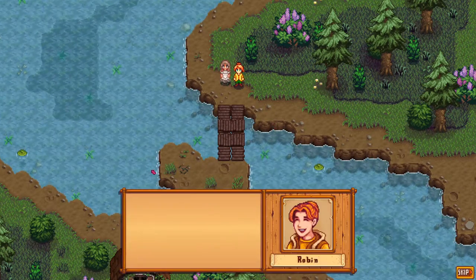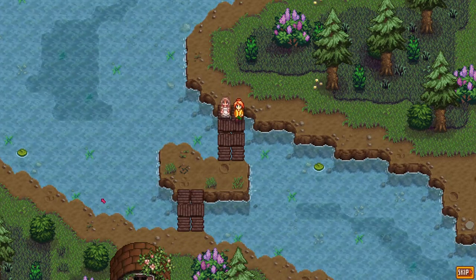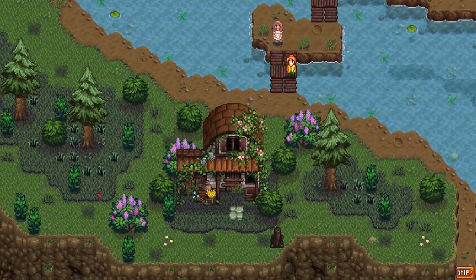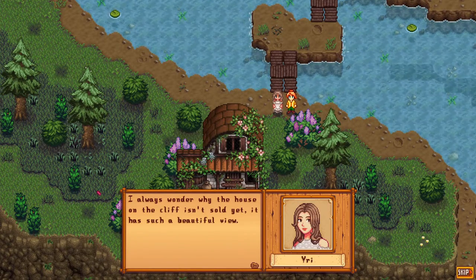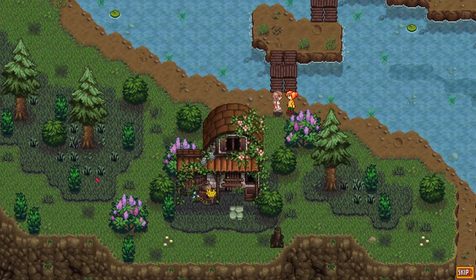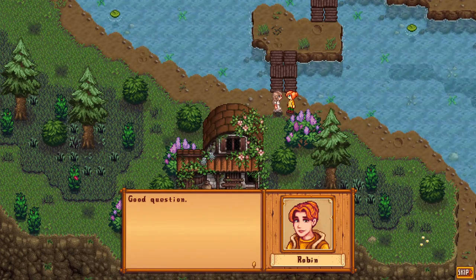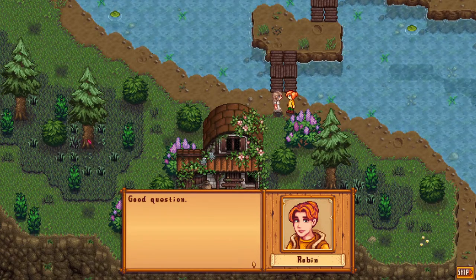There's a cutscene event with Robin and Demetrius on a walk: 'We should go on walks more often.' They arrive at a cliff location and discuss the abandoned house on the cliff with its beautiful view. Robin says: 'I wish Lewis would let us fix the house up - secluded with a beautiful view, it would surely fetch quite the price.' Apparently the owner left years ago and it's considered abandoned. That's the hat mouse's house.